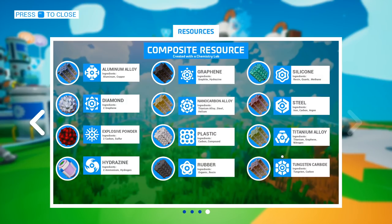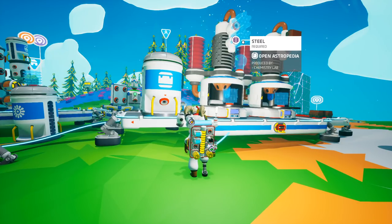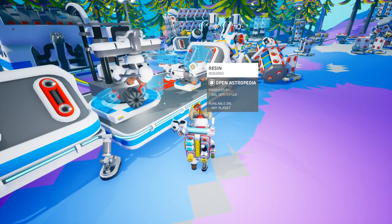You can now open up the composite resource area and look up steel and see that you need iron, carbon, and argon. It makes it a lot easier to identify what resources are required for some of these chem lab items and on the printers themselves.